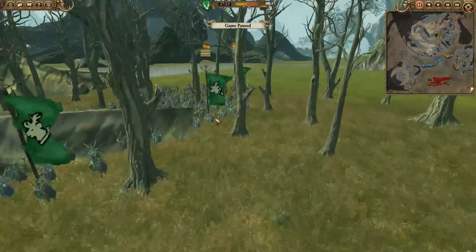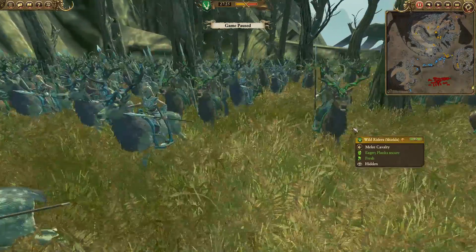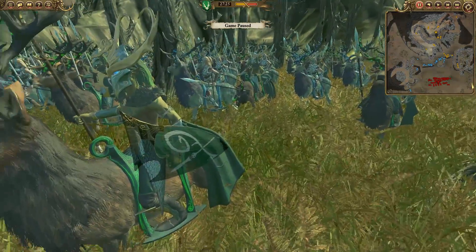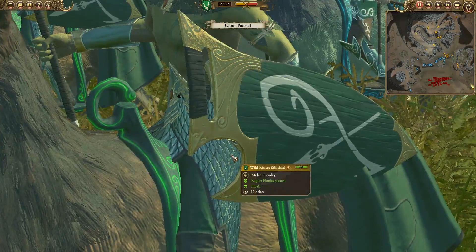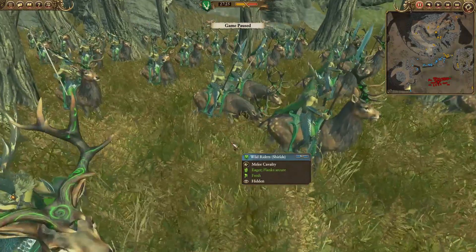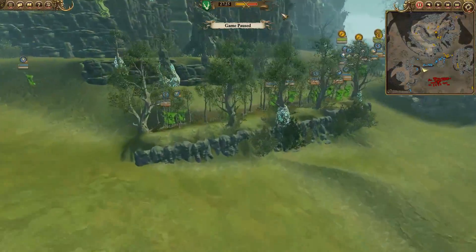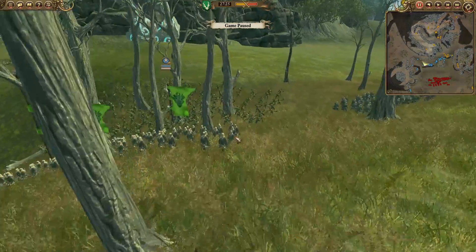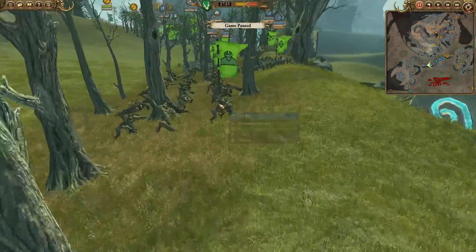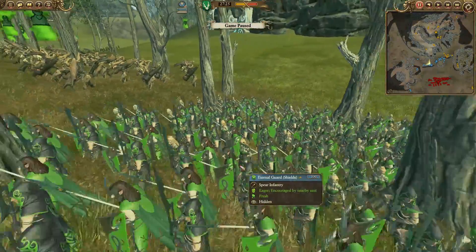For the Elves, we have some Sisters of the Thorn - a lot of them by the looks of it. Hopefully they can really cause some damage because they're going to need to. We also have some Wild Riders with shields - I've never actually seen Wild Rider shields, they look pretty cool. On the far left-hand side there are some more Wild Riders with shields as well, so a lot of cavalry in the back. Hopefully they can find nice hits on the enemy lines. Moving to the front, we have some Glade Guard along with some Dryads, acting as a front line meat shield. We also have some more Treekin and a lot of Woodland Rangers along with some Eternal Guard. I love the look of the Elves, they just look so clean.